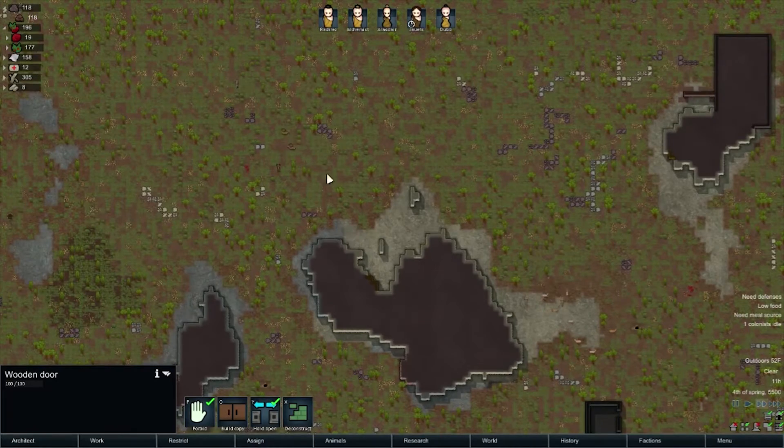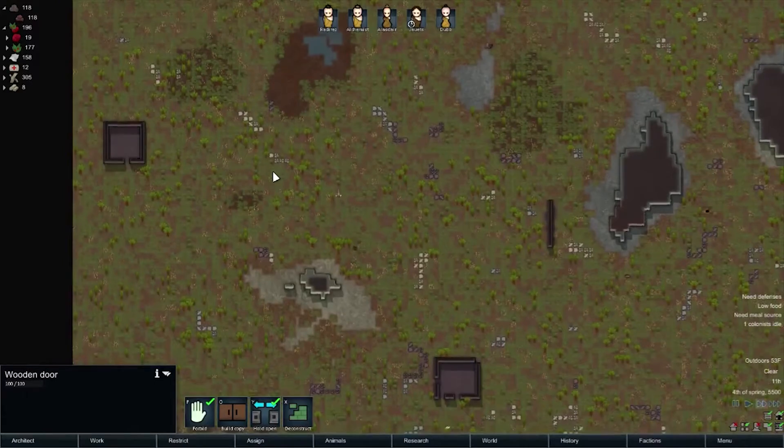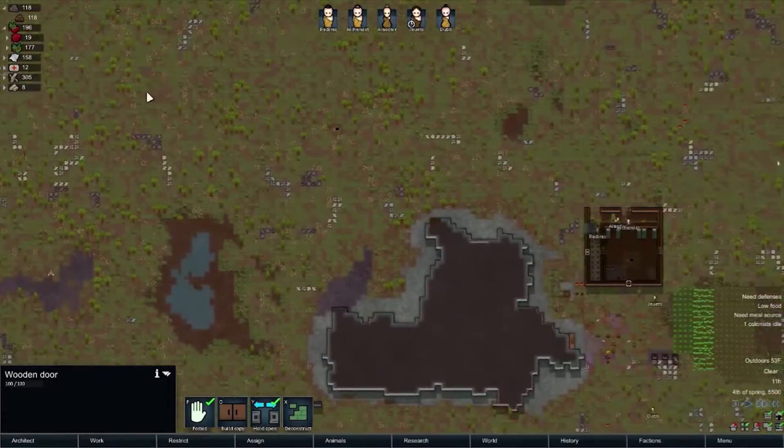We've got another turkey up here, so we've got a lot of plentiful food. I love how the deer and the elk and stuff stay in packs — it's awesome. I don't want to take more than I need though, so I'm trying to be a little smart about it.